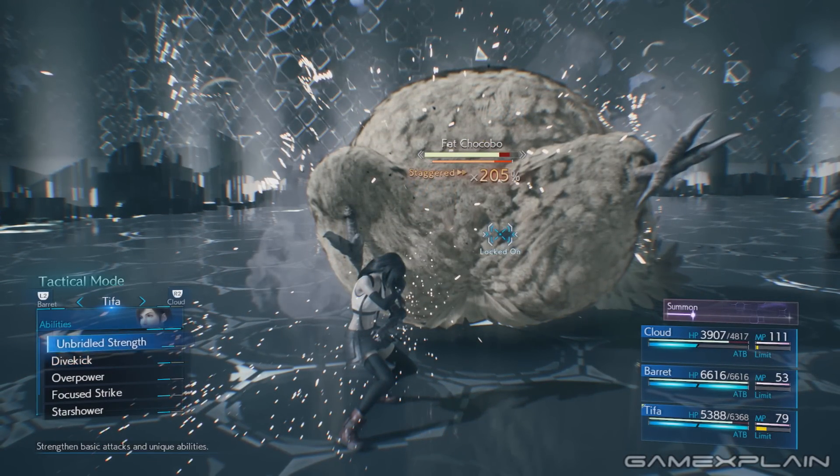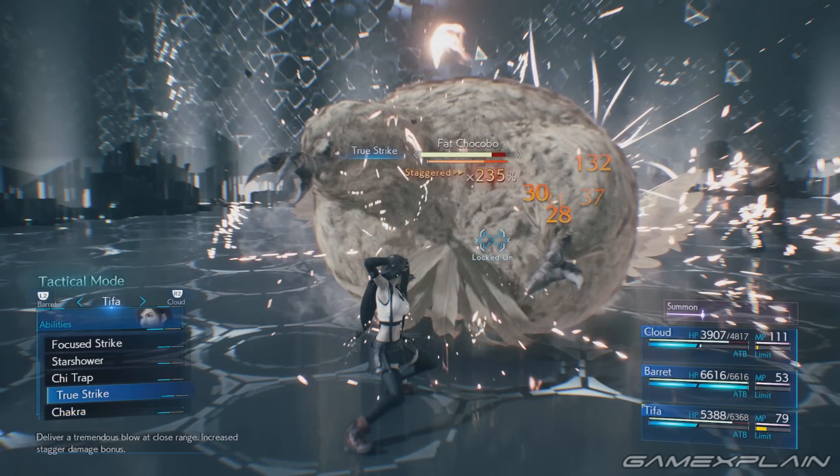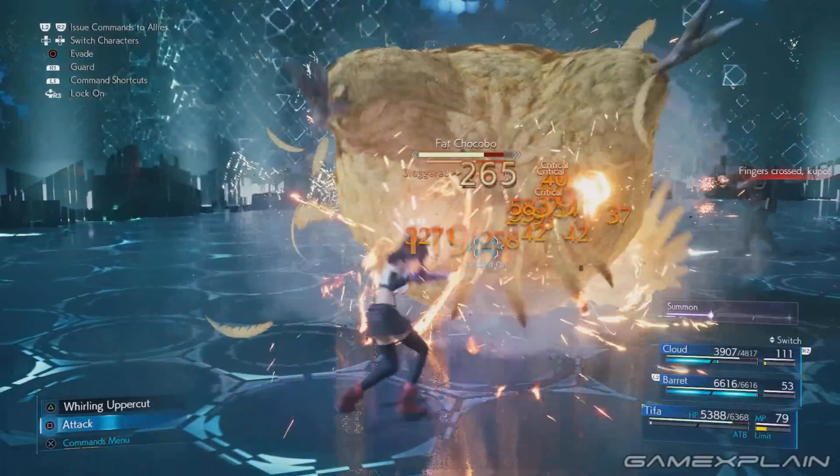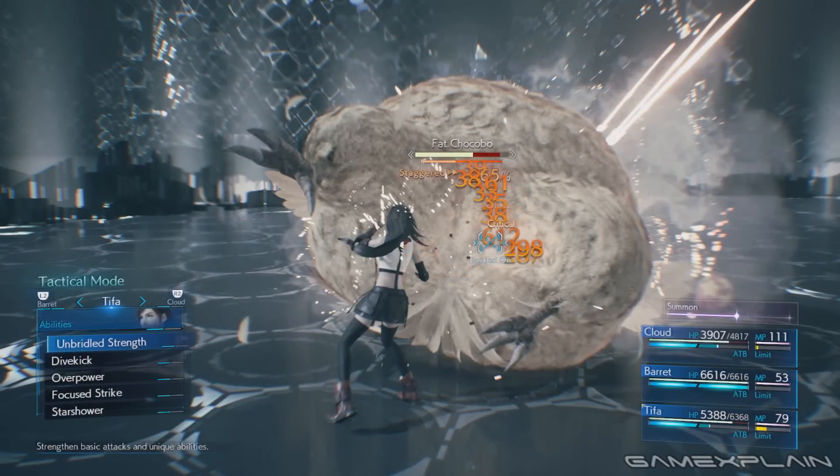All you need to do is challenge the Fat Chocobo and stagger it. It has a long stagger status which should give you plenty of time to hit it with Tifa's special moves and True Strikes until you reach 300%. And that's all there is to it!